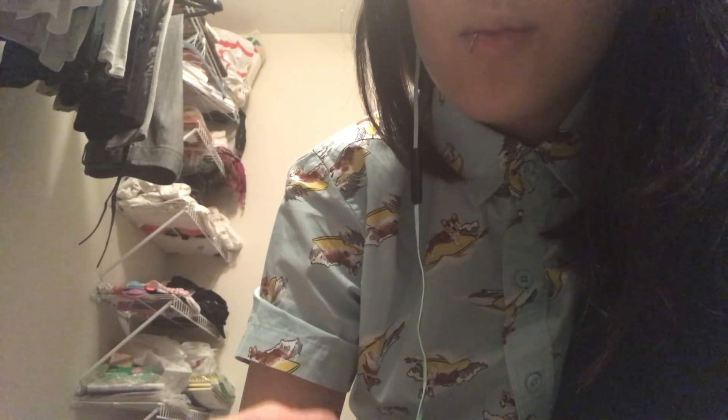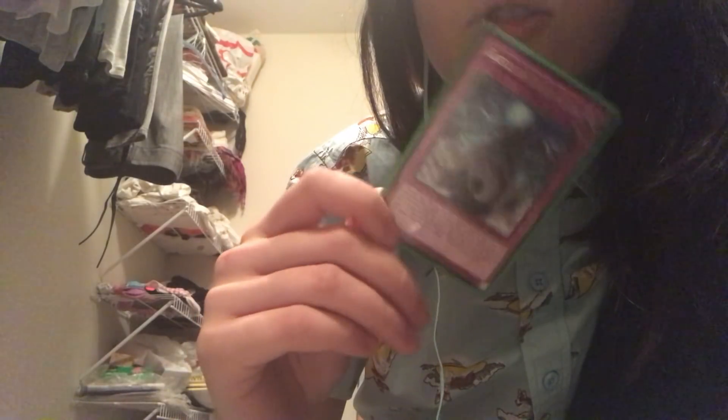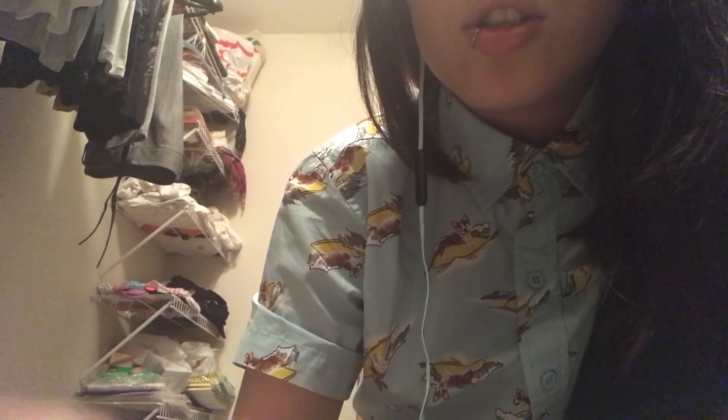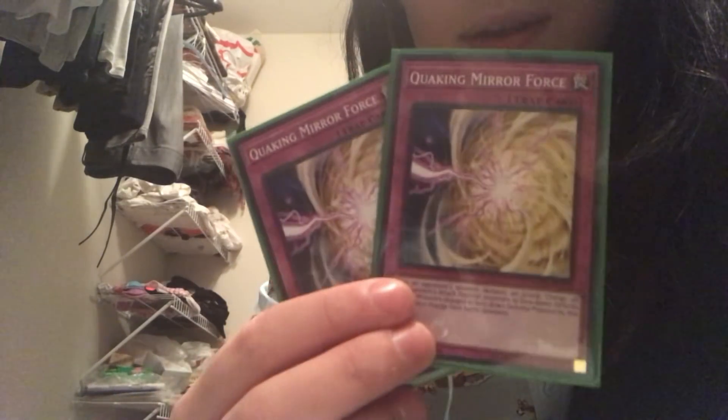Now onto my traps. I run two Castle of Dragon Souls — I might consider taking these out. Once per turn, you can banish a dragon from your graveyard and target one of your monsters to give it 700 attack. When this card is sent from your spell/trap zone to the graveyard, you can target one of the banished monsters and special summon it. Then I run two Quaking Mirror Force — when an opponent's monster declares an attack, change all your opponent's attack position monsters to face-down defense position. They stay like that until tributed or otherwise removed.